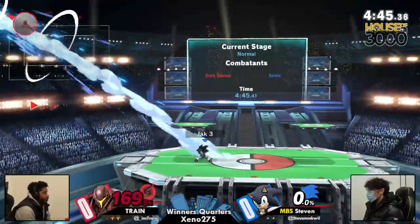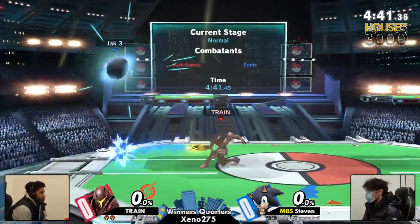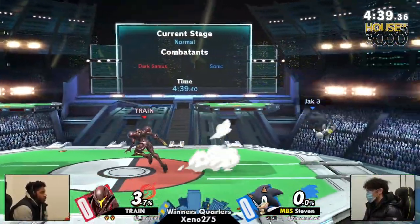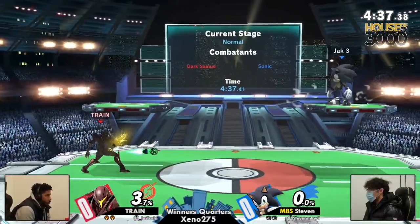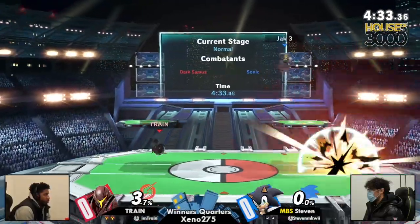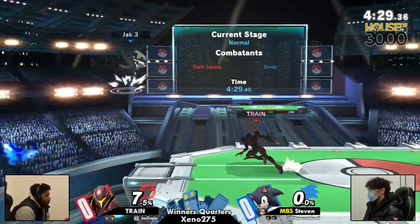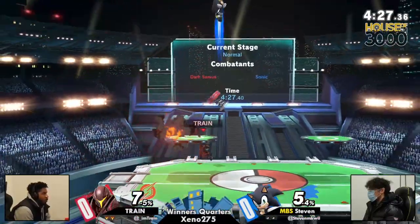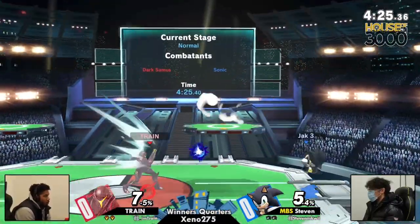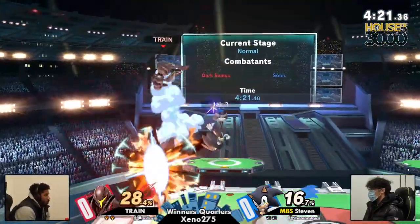Sonic can occasionally struggle with raw kills, except for back air — back air is one of the good ones. Back air and then definitely that punch to the face that Sonics usually like to go for around the ledge. The usage of the bombs from Dark Samus is really keeping Steven at bay. Love the platform movement, using the bombs, setting up for that kind of cheeky up air from Train.